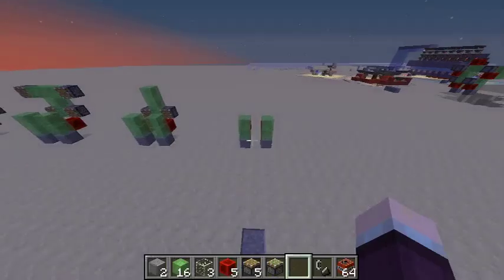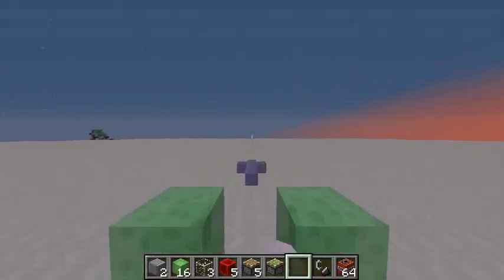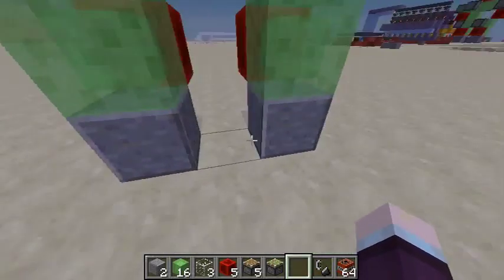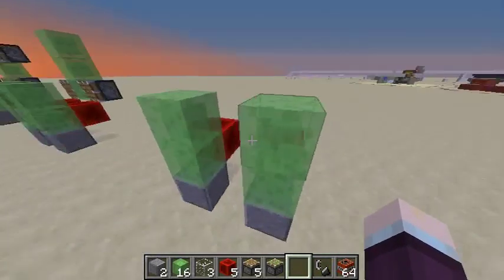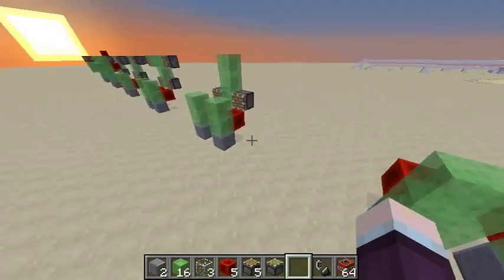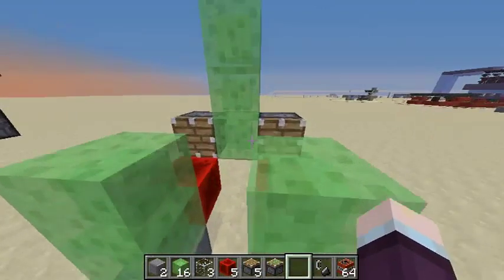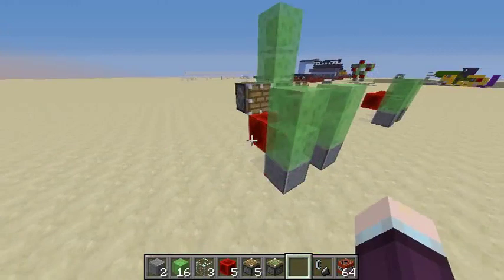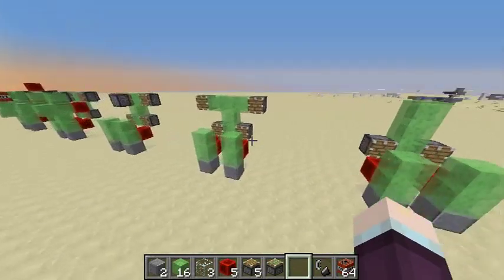All of these steps are going to be done keeping in mind that the robot will be going in that direction. The first thing you want to do is get your legs done. Place the 2 blocks of your choice, go 2 slime blocks up on both of them, then on the back place 2 redstone blocks there and there. After that, go up a few blocks and place 3 slime blocks right here. On the bottom 2 sides, place 2 regular pistons.